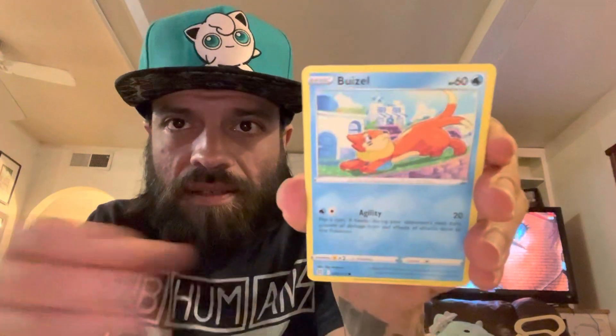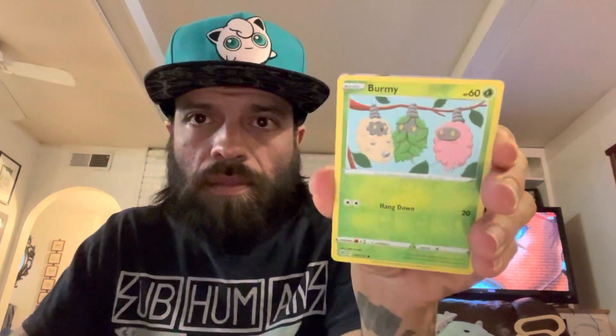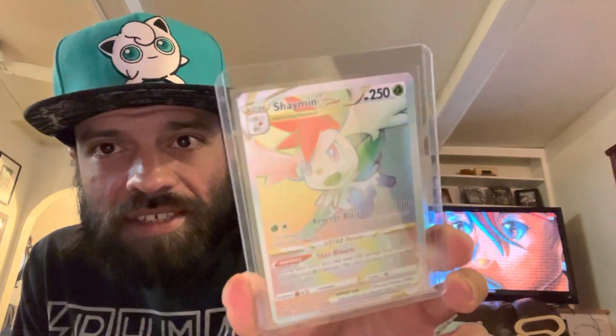Brilliant Stars — let's finish off. I'm still missing the Charizard and the Lumineon V full arts. I pulled two of the Arceus. Halucha, Zacian, Gible, Trapinch, Castform, Burmy — and the rainbow Shaman V-Star! Nice. I honestly think we might have pulled this already. It is horribly off-center, like really bad — you can probably see it from up here. Left and right is just really bad.